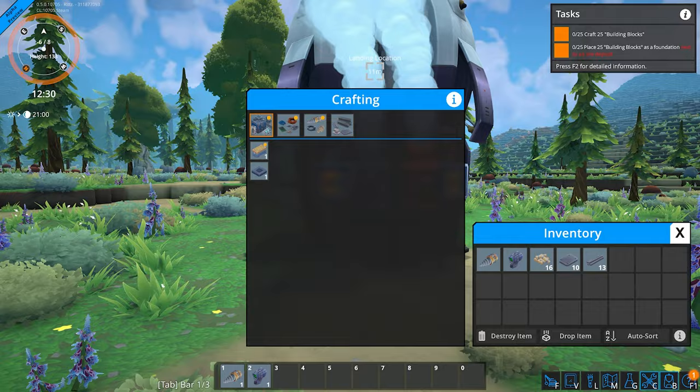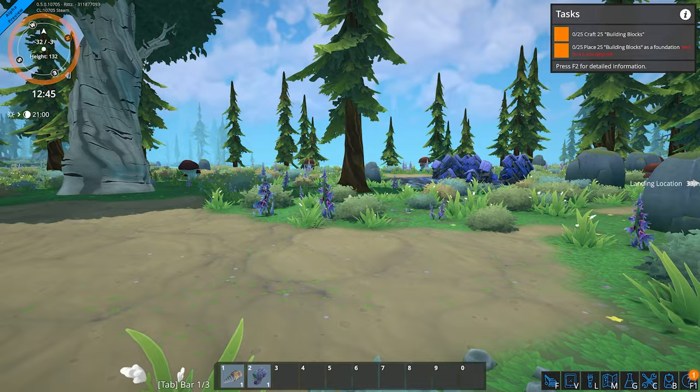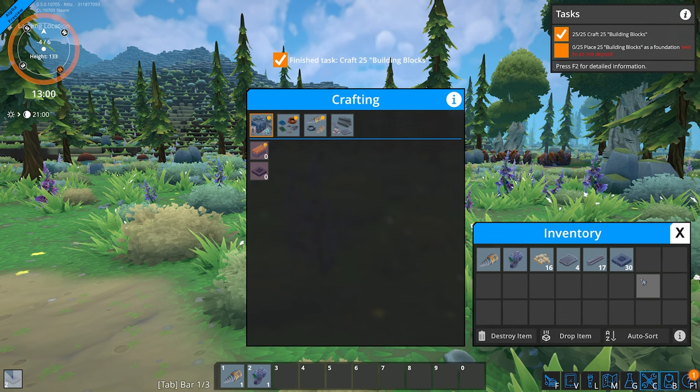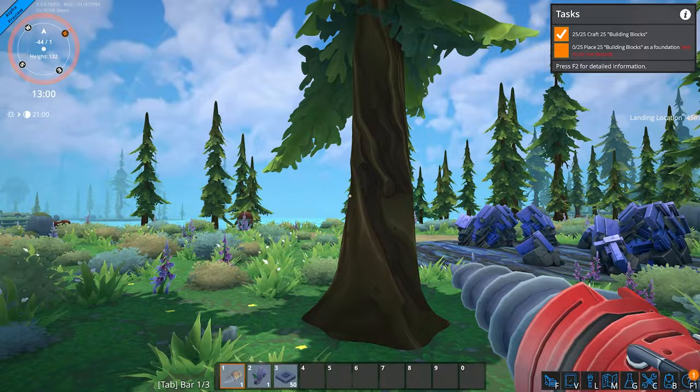For those of you that don't know, I am an automation engineer in real life. This game — I'm glad they reached out to me because this is pretty much pinnacle automation at its finest. We have resources and we need to automate them, so I'm super excited to play this. We should have enough — let me queue those up. You can see them crafting in the bottom left. Now it says we need to place them next to the ore deposits. This tree needs to get out of the way — you're prohibiting automation stuff.